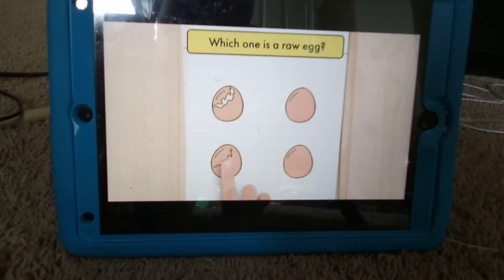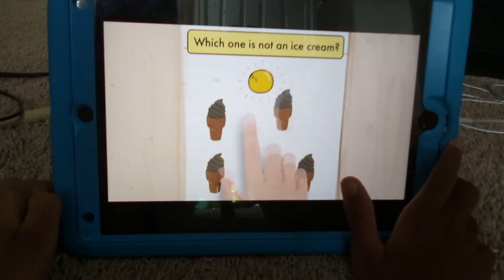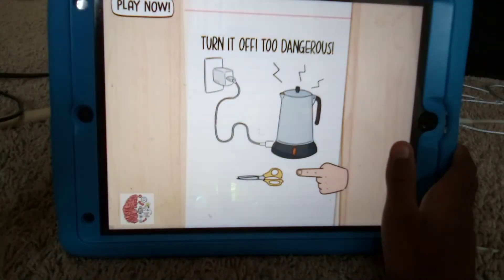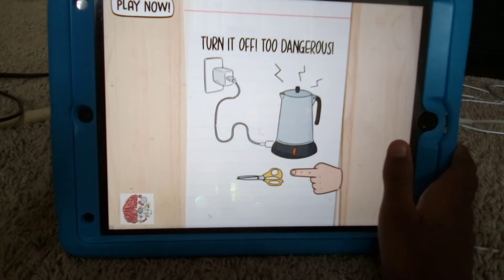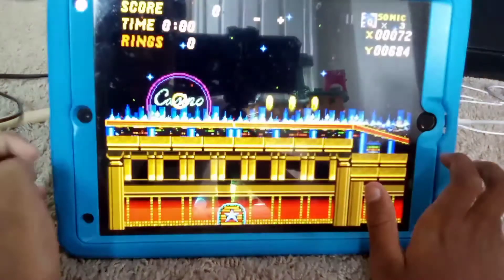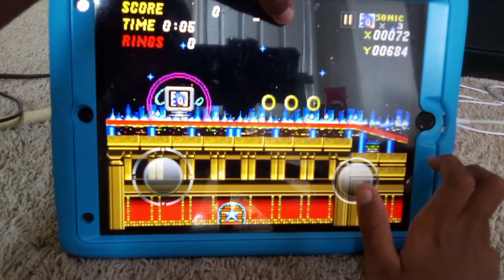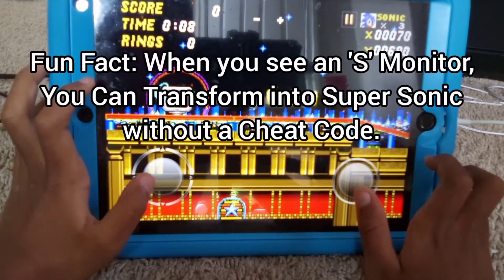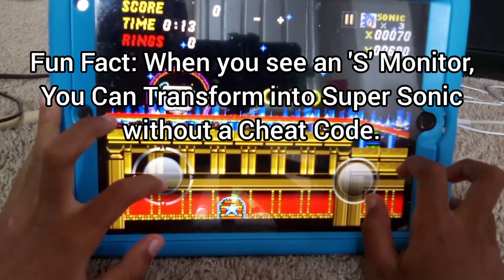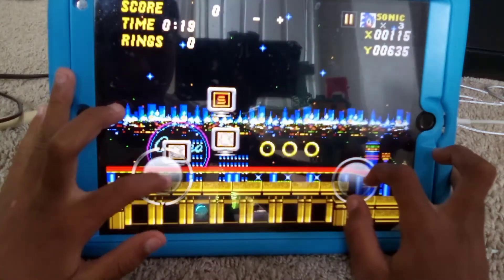All right, now you'll enter debug mode, just like I have here. These plus and minus signs allow you to turn into an object. Also, when you see the S monitor, it allows you to turn into any super character you want, like from Sonic 3 or whatever Sonic character.